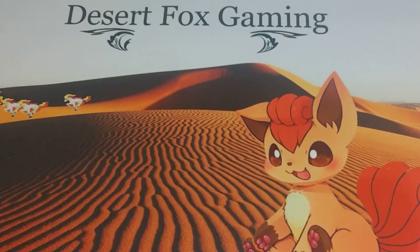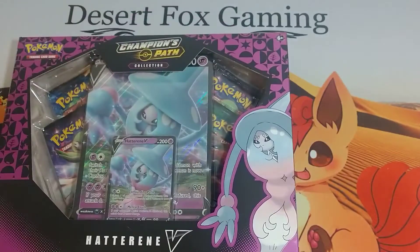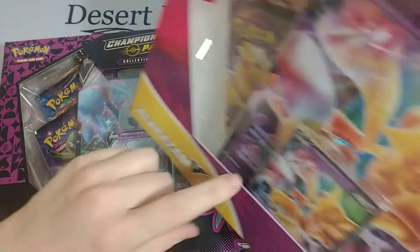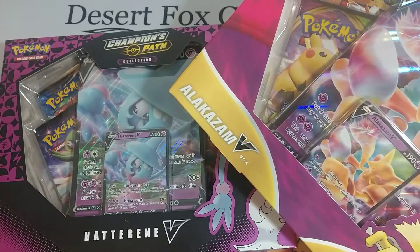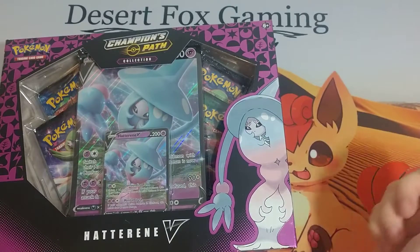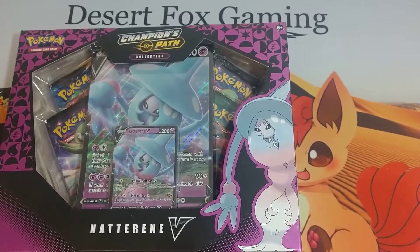Hey everyone, welcome back to Just a Fast Gaming. Andrew and I went on a little tiny shopping spree — more like a $400 shopping spree — but we found not a whole lot, but a couple of the Hatterene V-boxes, these new-ish Alakazam V-boxes, which honestly we think she's gonna be a little bit more playable than the Alakazam would be, if you're going for a sidekick deck-wise, but we shall see what people come up with in the future. And then we also found a couple of the Double V-boxes that came out a while ago, and just some other random Crimson and Asian packs.